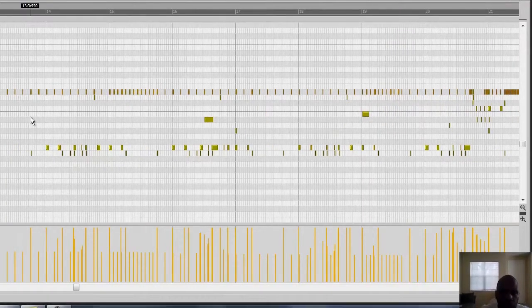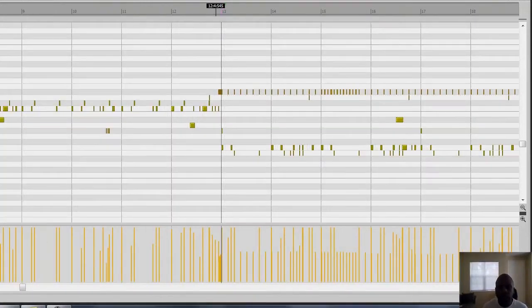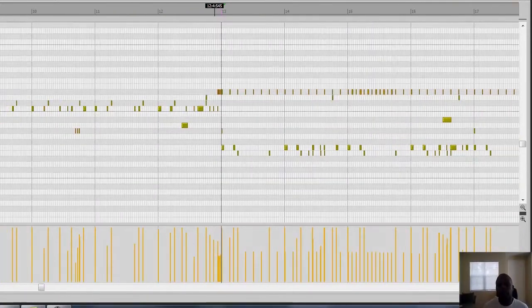When you right-click you can erase, and when you double left-click you can add. You can right-click and erase several at a time by right-clicking and dragging - like that. See, I'm going to undo that. That's all I did - just changed the cadence up a little bit; the claps are different now.